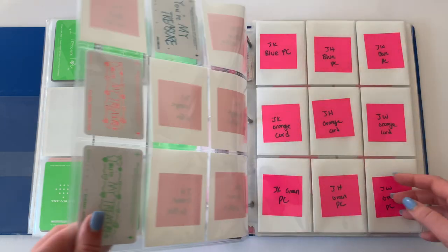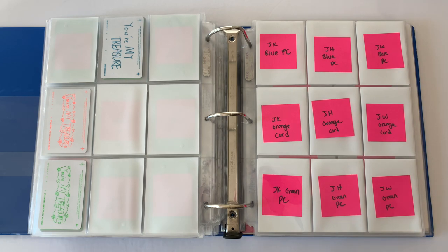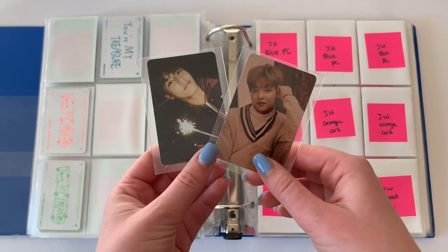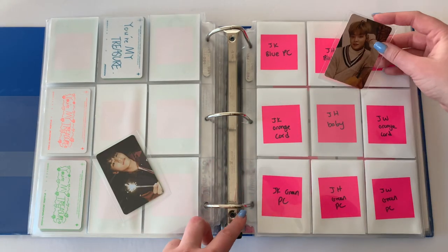This is gonna look super nice on the backs when that's all done, I'm excited for that. I also have a couple of concept cards: Jihun's orange card and Jungwoo's green card.